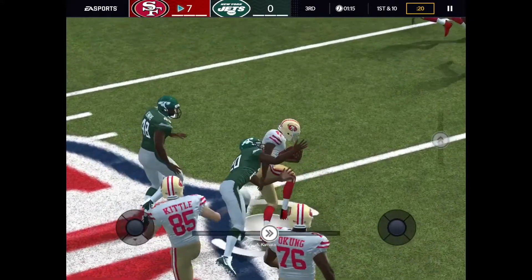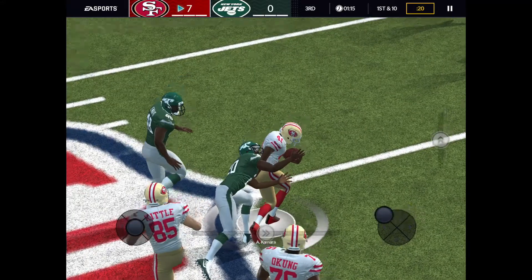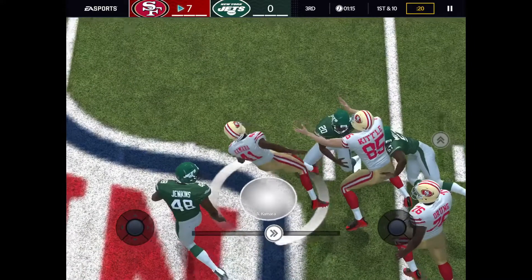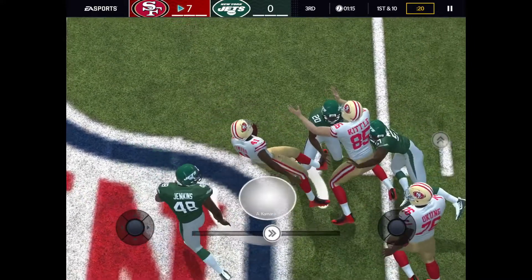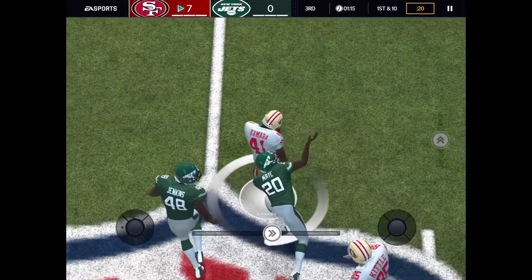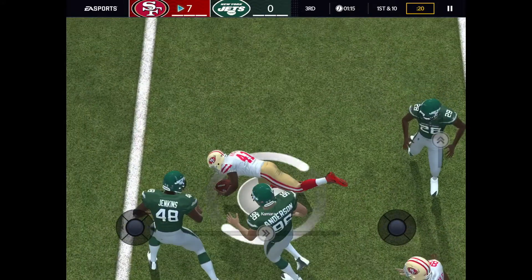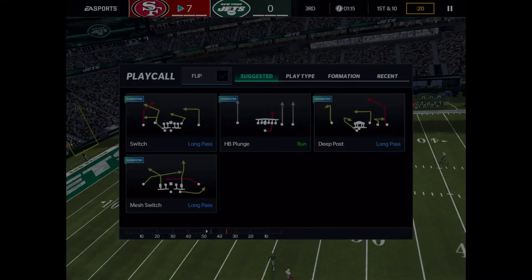He turns and he's still going, but then Kevin — look at that — he shakes him up like George Kittle. He makes a tackle but bro, this is why Alvin Kamara is a good player. He got like three extra yards on that play.